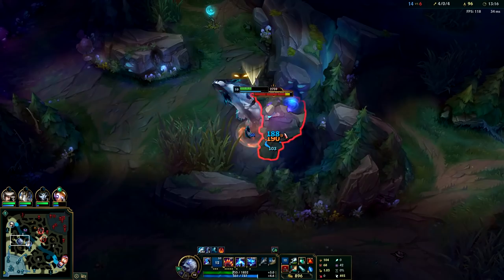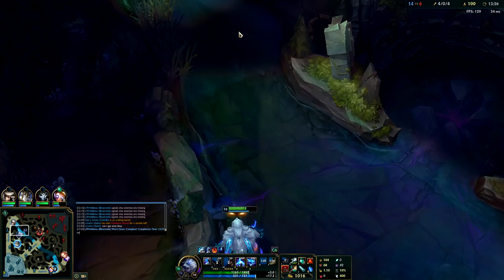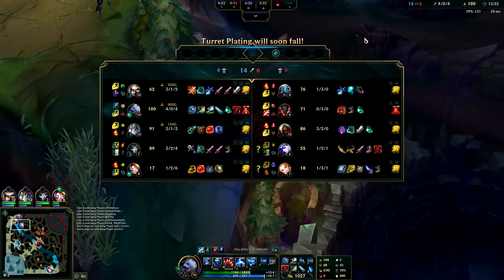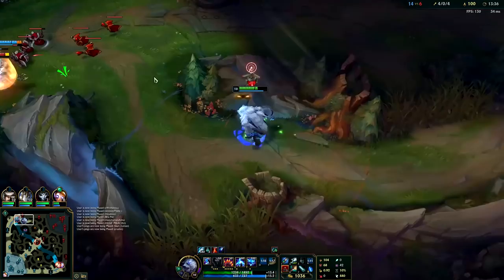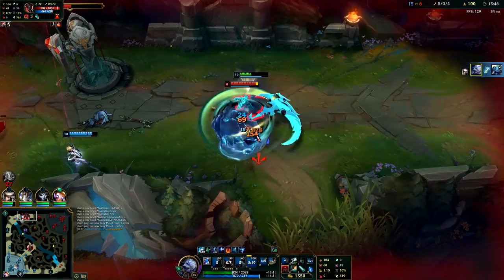Auto attack, W, auto attack, Q, auto attack, W. I'm so fed — we're trying to carry this one. We're just going to go ahead and mute everyone, they've been typing a lot. Q, E stun him, ult to cancel the turret, auto attack, W — nice.